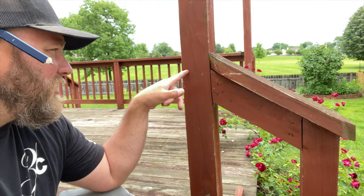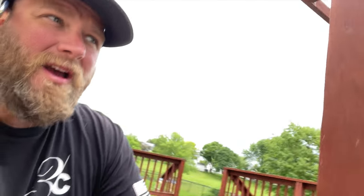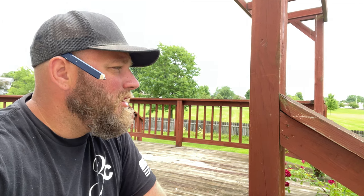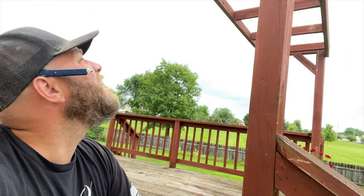You can pretty much use a square - which is actually a triangle, but they call it a square - to draw your lines here. I can't find mine in my trailer, so I'm going to use a level. You can use either a square or a level - pick your poison. Then draw your lines and cut it with your saw.